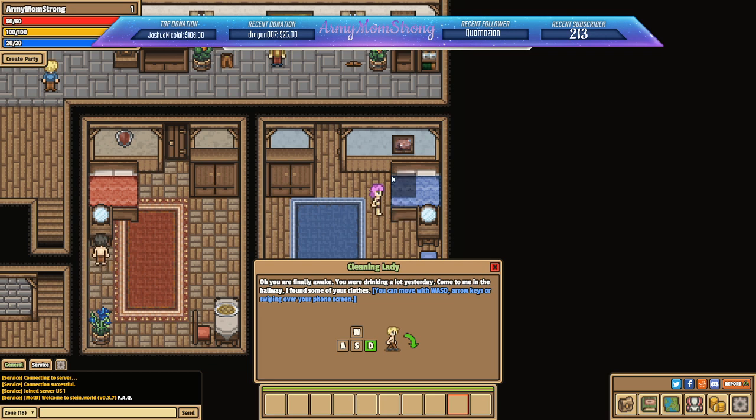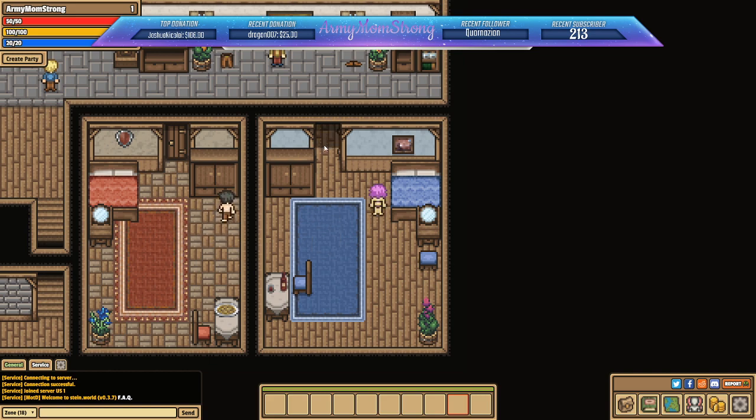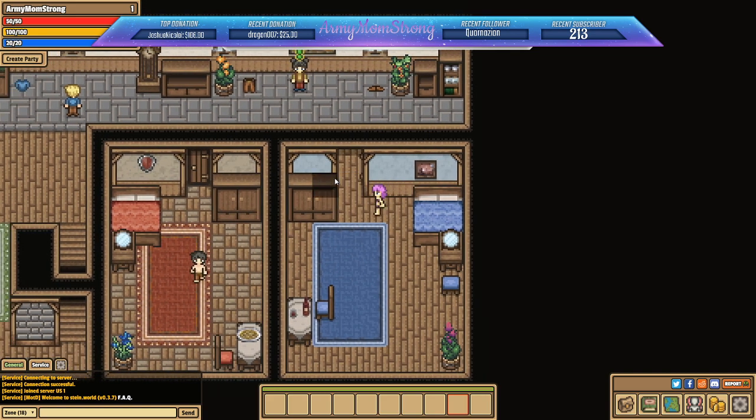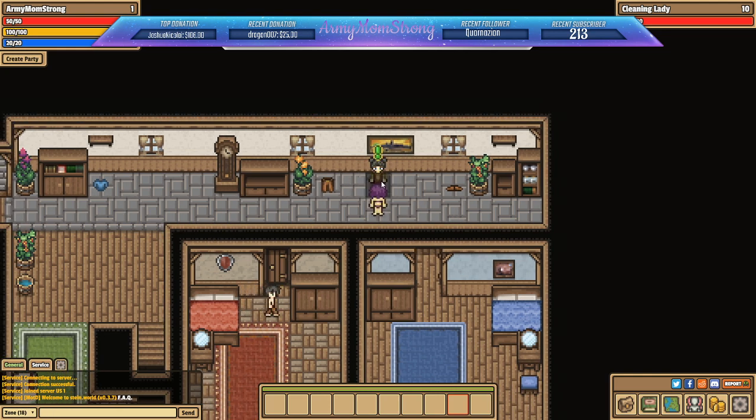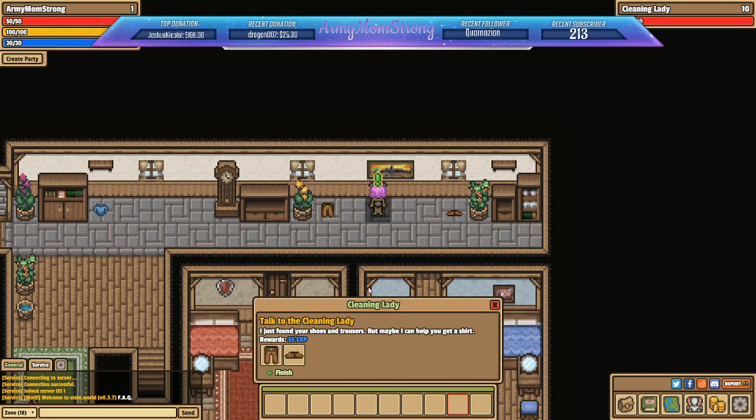I have not played this even for a moment. We just created our character — this is us right here with our little purple hair, spinning around. An NPC says: 'You are finally awake, you were drinking a lot yesterday. Come to me in the hallway, I found some of your clothes.' You can move with WASD or arrow keys, or swiping over your phone screen. We're playing on PC though.